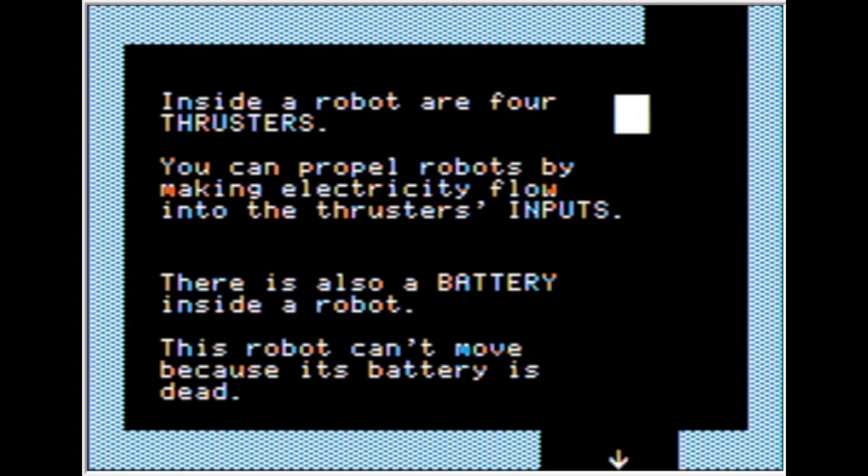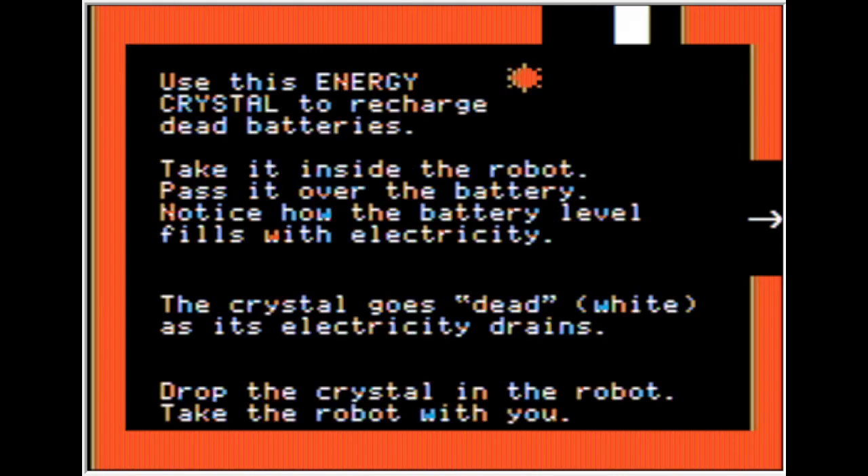Inside the robot are four thrusters. You can propel robots by making electricity flow into the thruster units. There's also a battery inside the robot — this robot cannot move because the battery is already dead. It uses energy crystals to recharge dead batteries. Take it inside the robot and pass it over the battery; the battery fills with electricity, then goes dead white as its electricity drains.